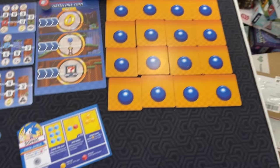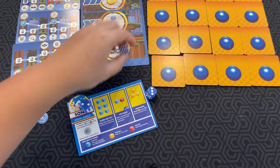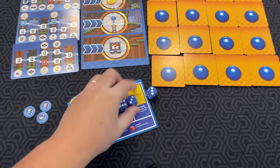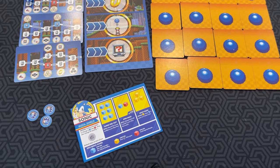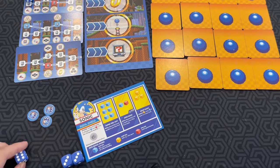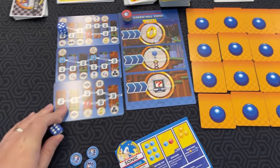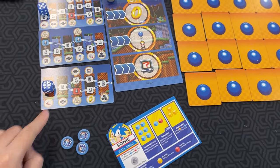Once you spend a dice, you have to take the rest of the dice and roll them again. With blue dice, which I'll go into later, I had the option to play more, but that's fine. So I go again. This time I have a blue six.